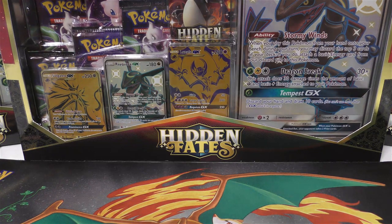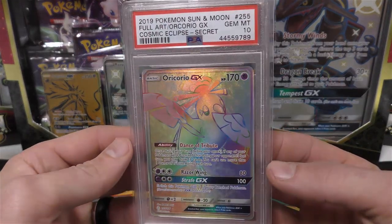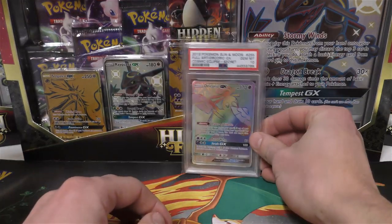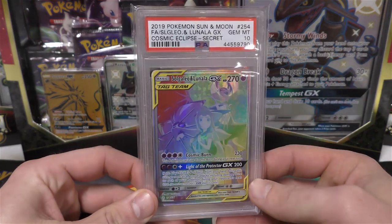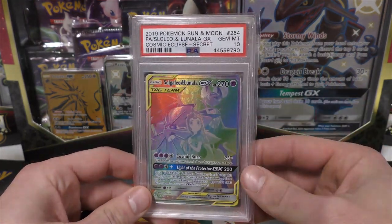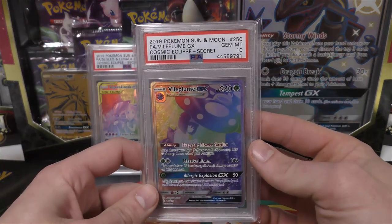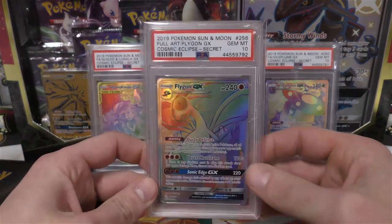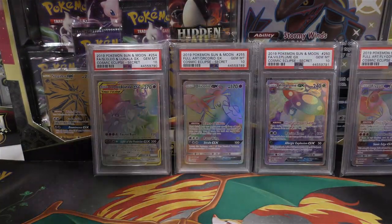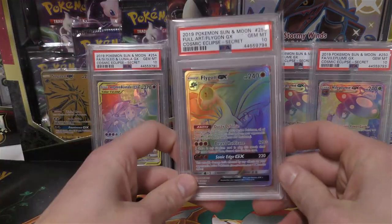This PSA return is not as long. It's primarily focused on Cosmic Eclipse, a lot of the hyper rares and secret rares. I decided pretty good on this submission. I was kind of impressed with some of the extra added color to some of the hyper rares within this set, and the grades turned out pretty good — so far all tens.